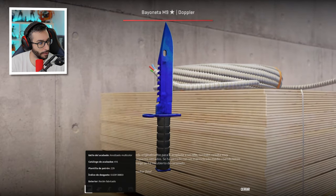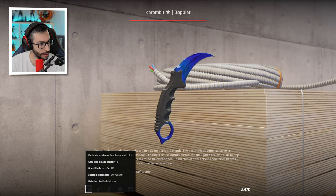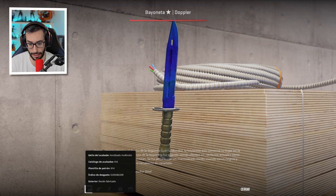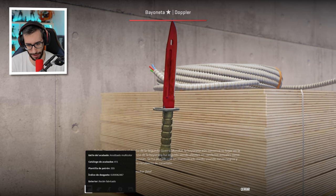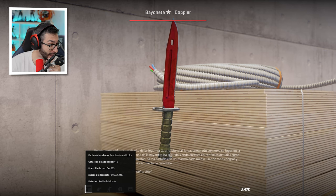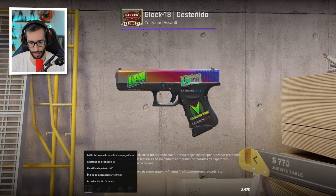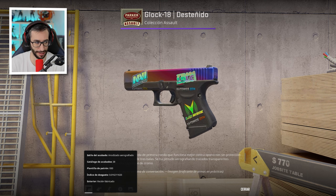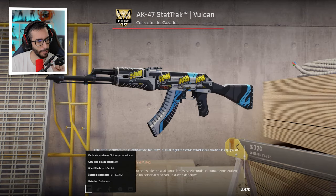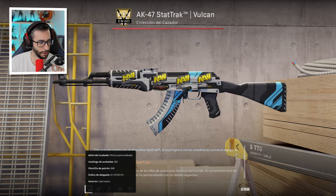Next we see an M9 Sapphire Factory New. He has a Karambit Sapphire Factory New. He has a Bayonet Sapphire — seems like blue is his favorite color. A Bayonet Ruby Factory New. A Glock Fade Factory New with an absolutely spectacular combination: Navi, LDLC, and Mystic 2014 — this is worth a lot of money. An AK Minimal Wear Star Track with 4 Navi Katowice 2014 stickers.